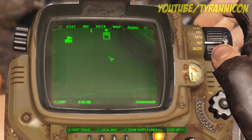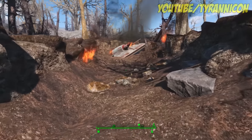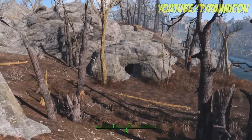You'll find this futuristic weapon in a cave near a crashed UFO, which is northwest of Diamond City. It's in an unmarked location on the map and a random event must take place before you can go there, so make sure the UFO has already crashed or there'll be no alien in the cave.